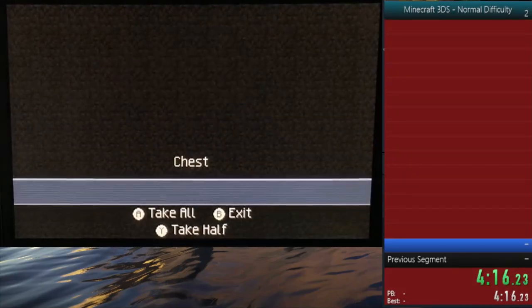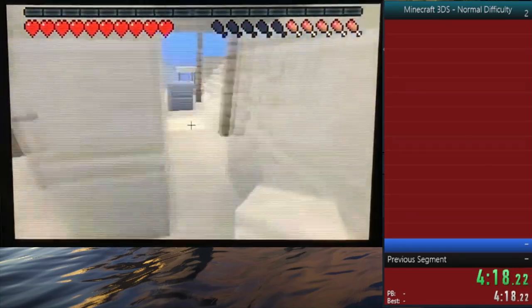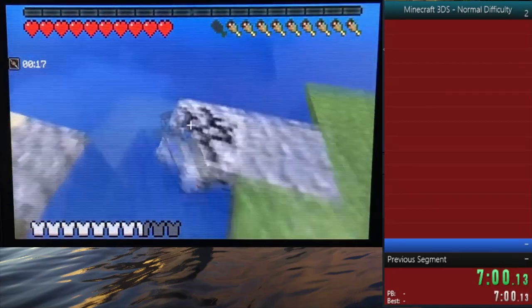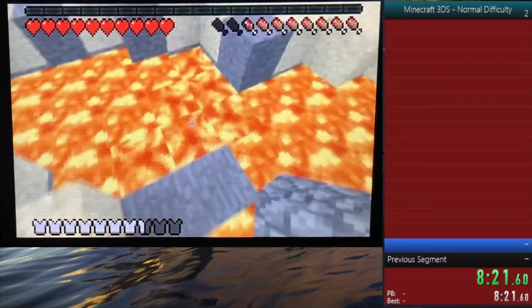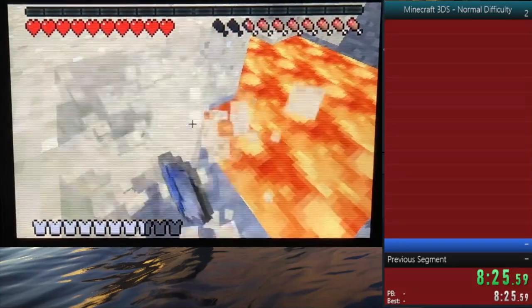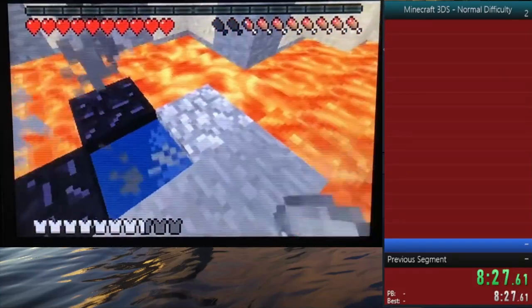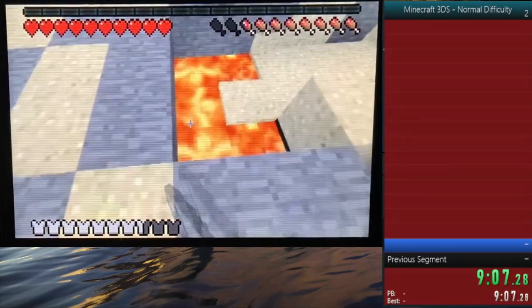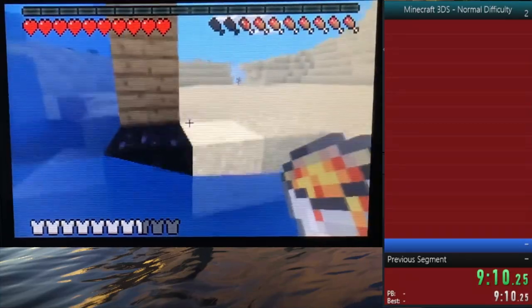Right after that, I put some things away and went straight to the nether. After grabbing some iron and making a flint and steel, I went over to the lava pool to do my quick nether portal trick. I set up the blocks and water, took lava from the pool, created my nether portal, and was able to enter it in about 10 minutes, which was pretty quick for my first attempt.